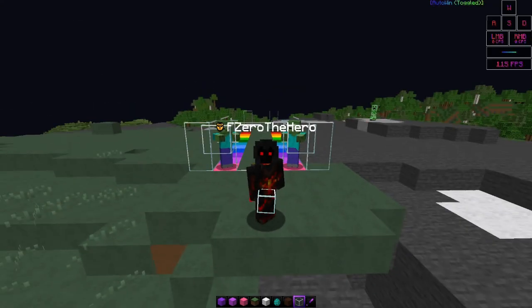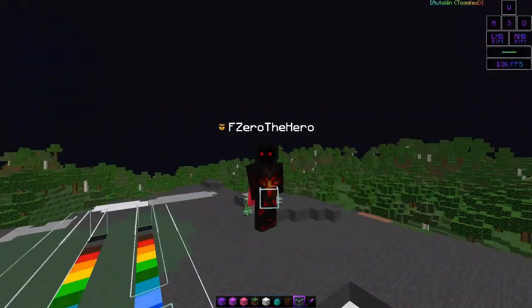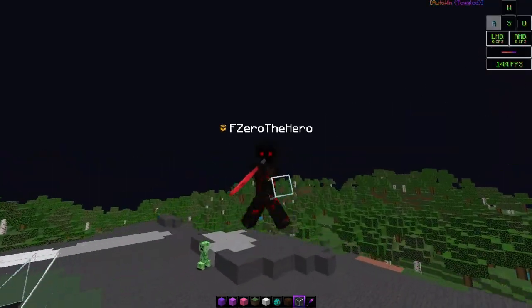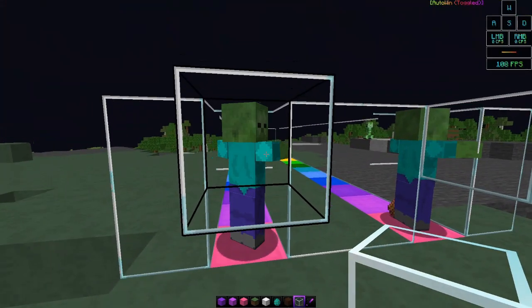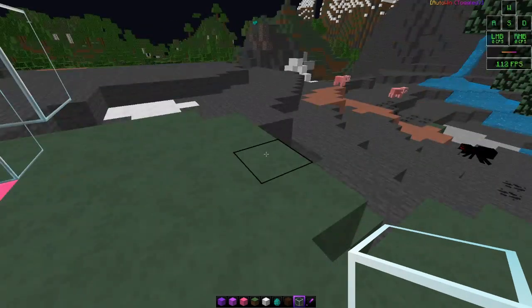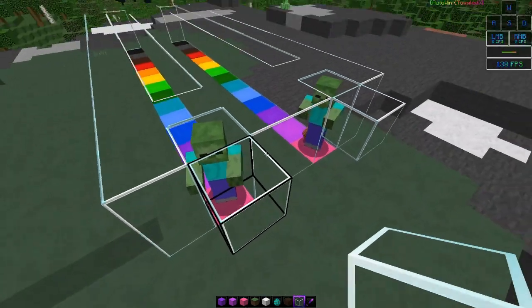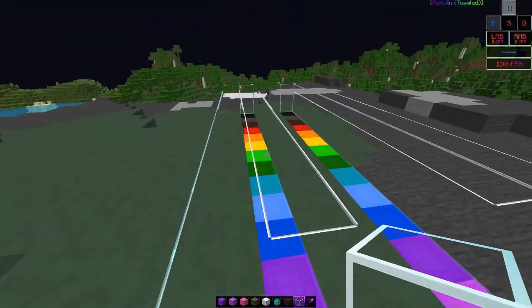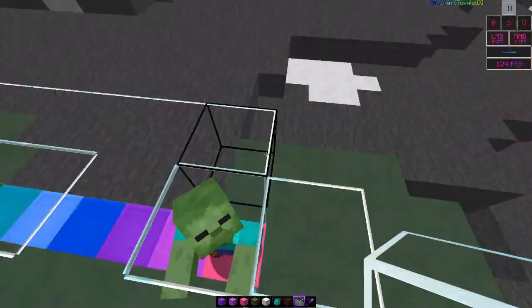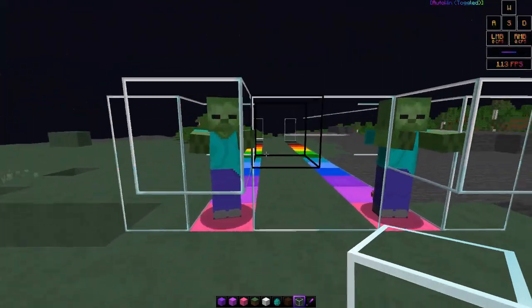Number one: W tapping. I know this is a basic tip that everyone knows, but beginners may also be watching so I have to include every single tip. Don't worry, I will be covering more advanced tips later in the video. W tapping is a Java exclusive feature, so it won't work on Bedrock, but it can be helpful for spacing. It's a mechanic where you hold W, and after you hit the mob you release and then hold W again.